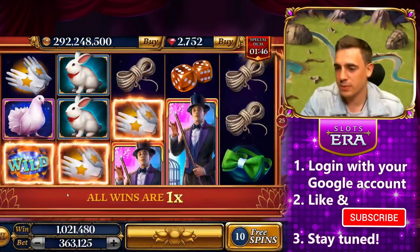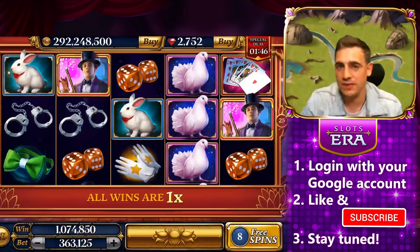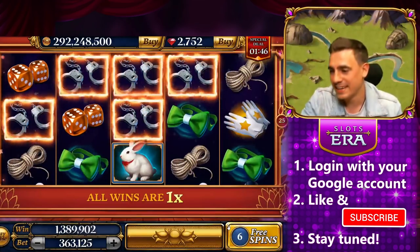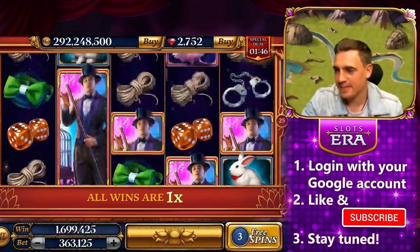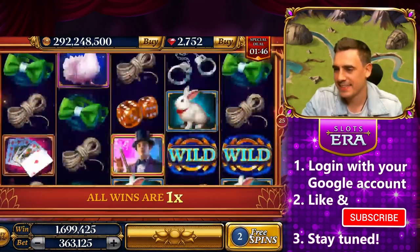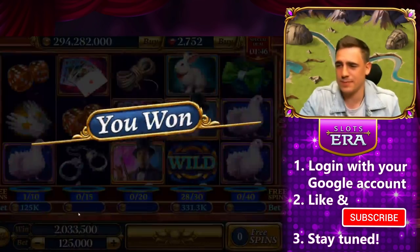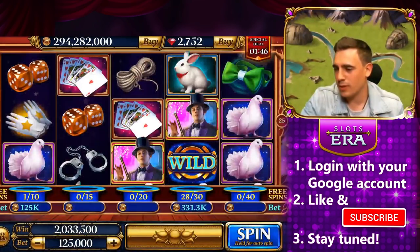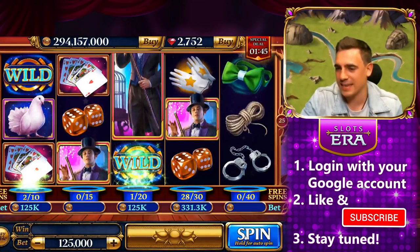Maybe I was right, maybe the first one was better — but who knows, there are still 9 free spins to go. I'll ask you to watch the video till the end because we still have some free spins left on the 4th reel. These were just nice free spins, but probably not the best of my life. We only need 2 wilds on reel number 4 and I will happily finish this playing session — I hope that's going to happen soon. There are so many wilds everywhere.